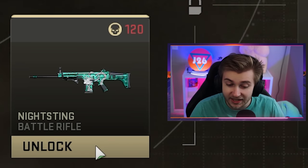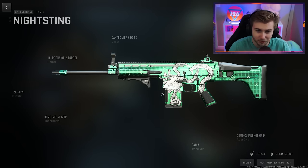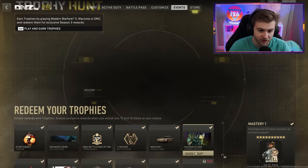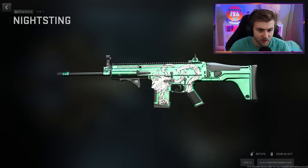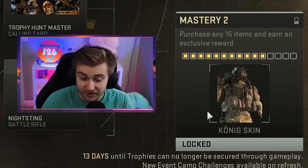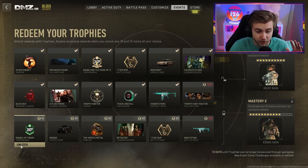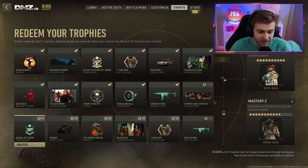And then they added in the Night Sting Battle Rifle, which is basically the same exact thing as the Venom Strike Battle Rifle — literally the same pattern, just tossed onto a TAC-V. It's decent, but come on. And now you can finally get the second mastery, which is the Kong skin. So what we're going to do is go through and try to grind out as many trophies as we can and get all the rewards in this bottom tier.